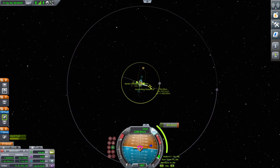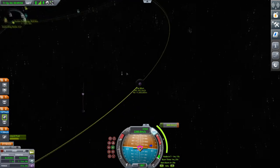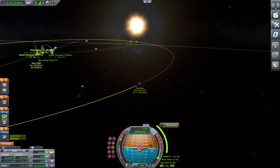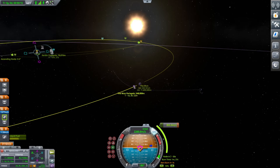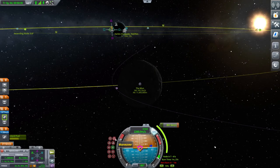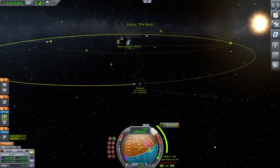Now what you want to do is get to the Mun. The Mun is at roughly three o'clock if you look at a clock from the top. You want to start your burn at about six o'clock, roughly, and then just pull prograde until you reach the intercept. You can then focus view on the Mun to make it more accurate. I like to aim for about 30,000 to 50,000 metres.